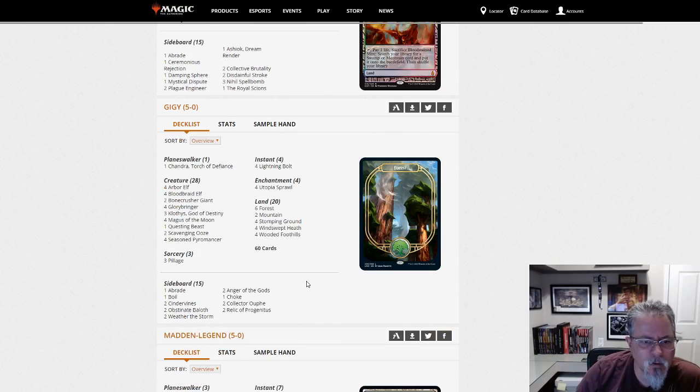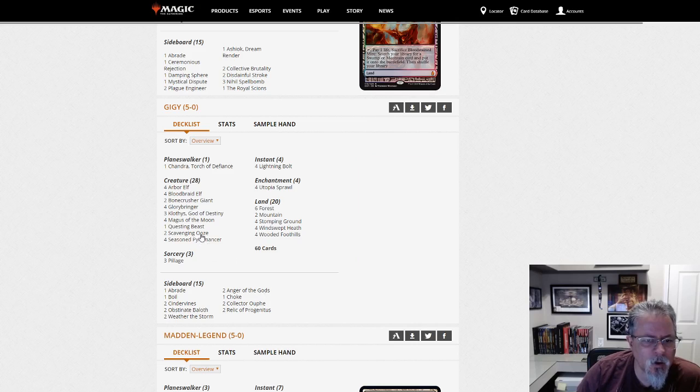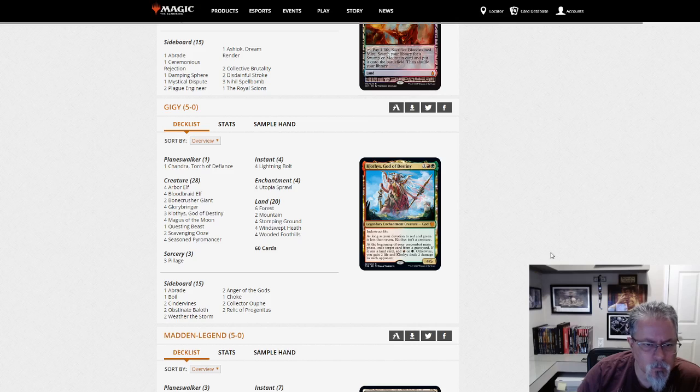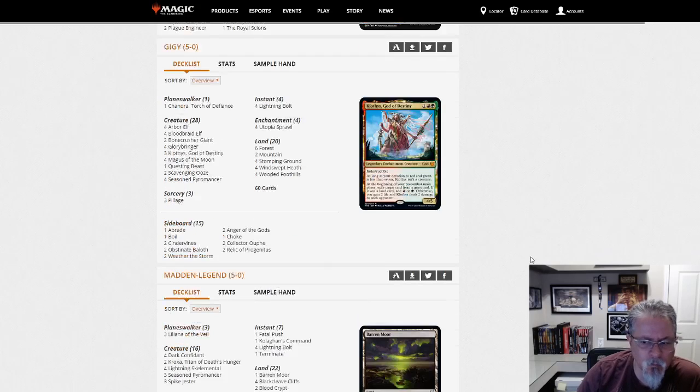Here's another Gruul list that's light on the Ponza elements — just three Pillages, a little bigger than some. Questing Beast, Glory-Bringer — so this is kind of a Gruul midrange deck as much as anything. The heavy aggro deck of choice recently has definitely been some form of Gruul.